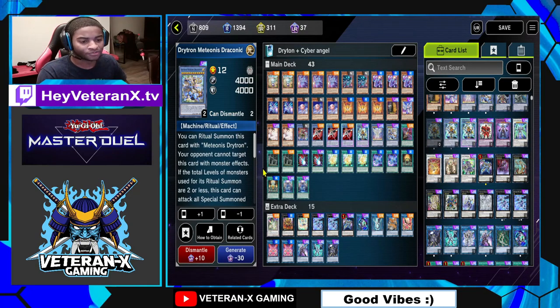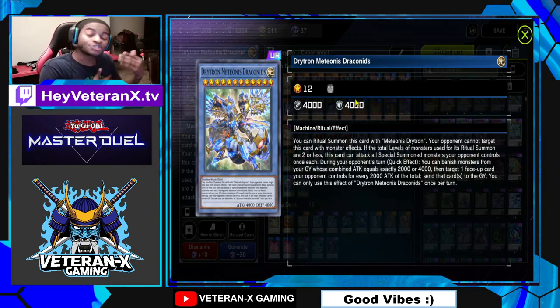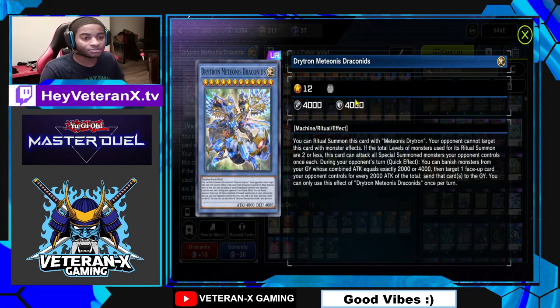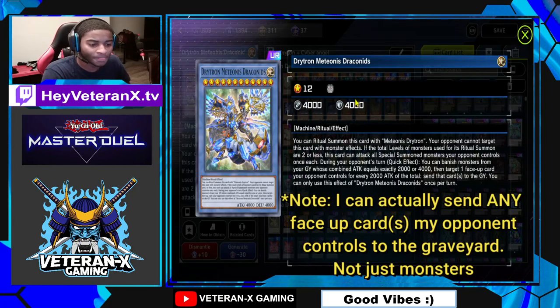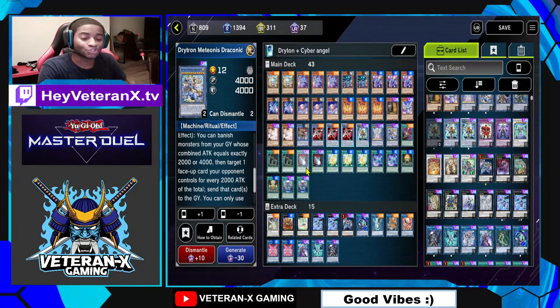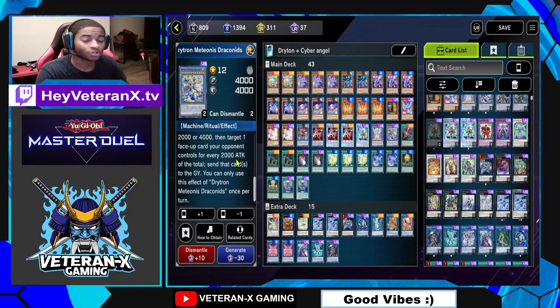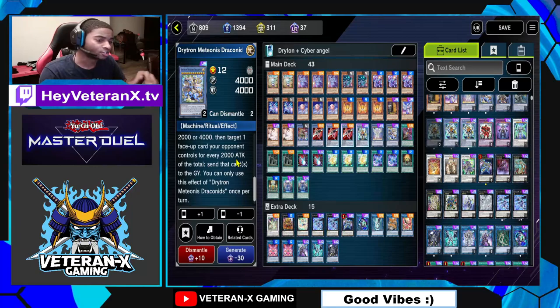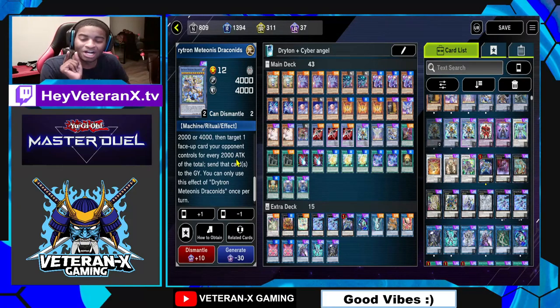The other boss monster is Drytron Metheonis Draconids. On my opponent's turn as a quick effect, I can banish monsters with exactly 2,000 or 4,000 attack, and however many I banish, that's how many monsters I can send to the graveyard on my opponent's field. It doesn't destroy them — it sends them to the graveyard. So monster and card effects that trigger off destruction don't happen. They just get sent to the graveyard. It's freaking beautiful.